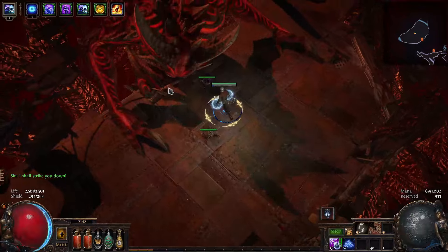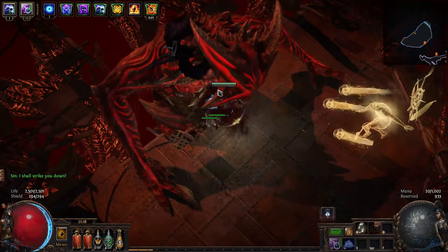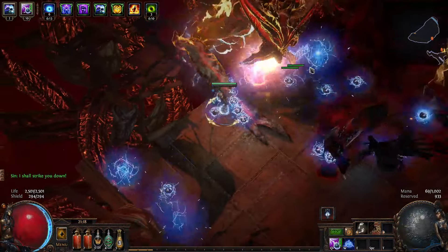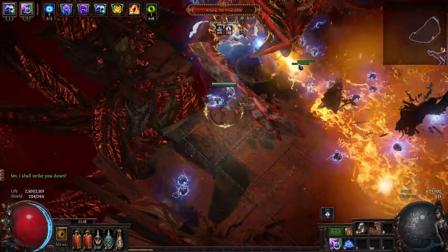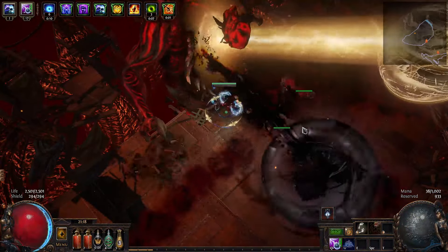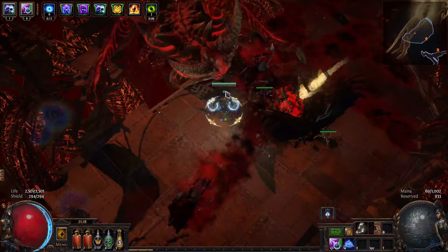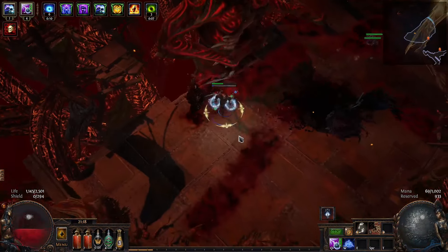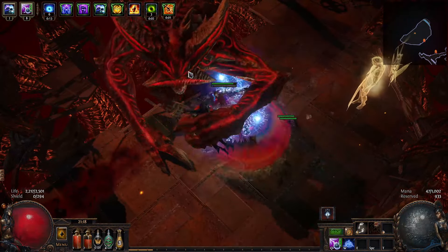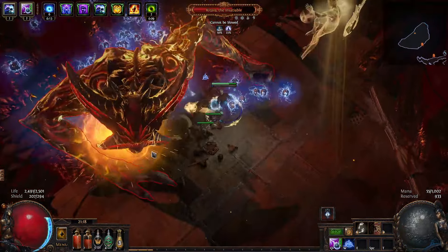So I decided to reroll again, and the next character felt way better. Decided to play Lightning Trap of Sparks. My god — by far the most smooth campaign experience I have ever felt. You don't have to have any utility support gems. You don't need GMP, you don't need returning projectiles, you don't need anything like that. All you use is damage, Swift Assembly, and of course Charge Traps. Because if you're not using Charge Traps as a trapper, I don't know what to tell you — you're probably playing Blade Trap.